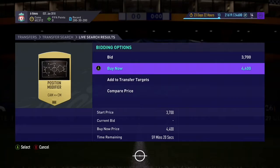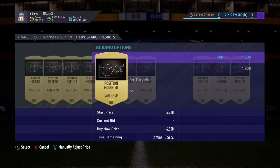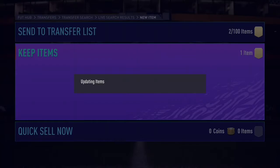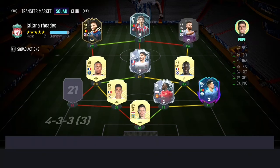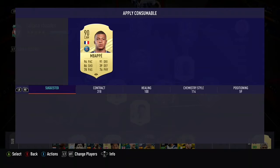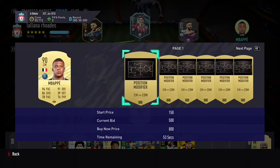Another player I'm excited to be using is Wan-Bissaka. I've had him since he came out in the Three Lions period — he's probably the best SBC I've done so far. He's an honestly great player, and even though he was around 300k after the fodder settled, I got him for free because I had loads of fodder from the 83x25 I did during Icon Swaps. That was really good.